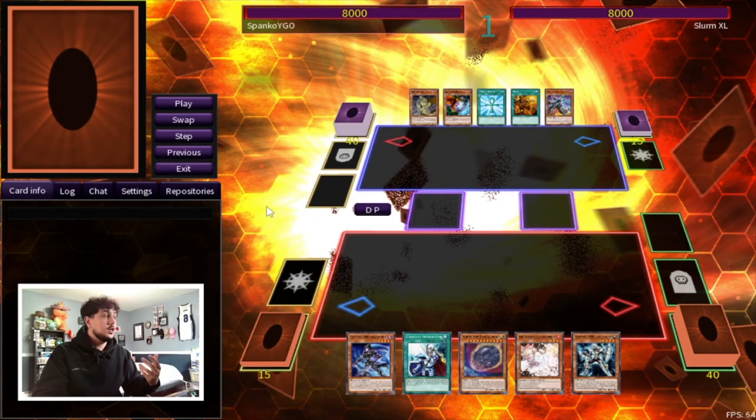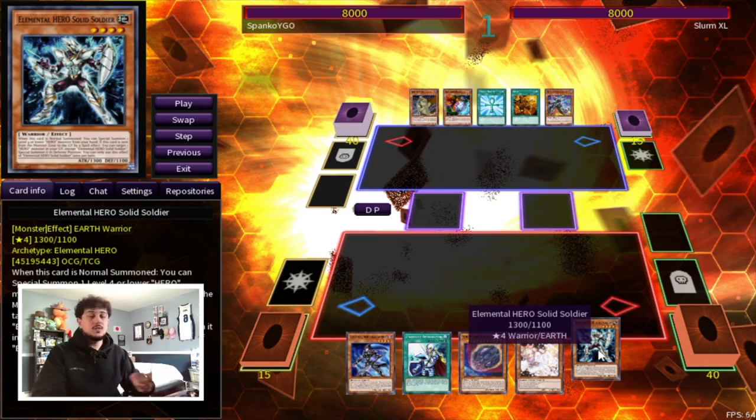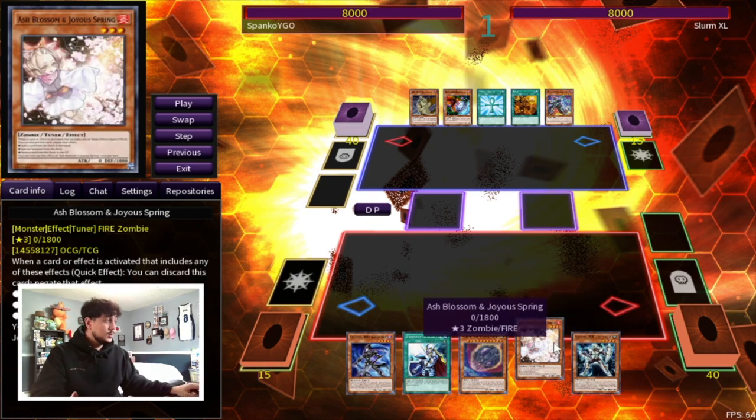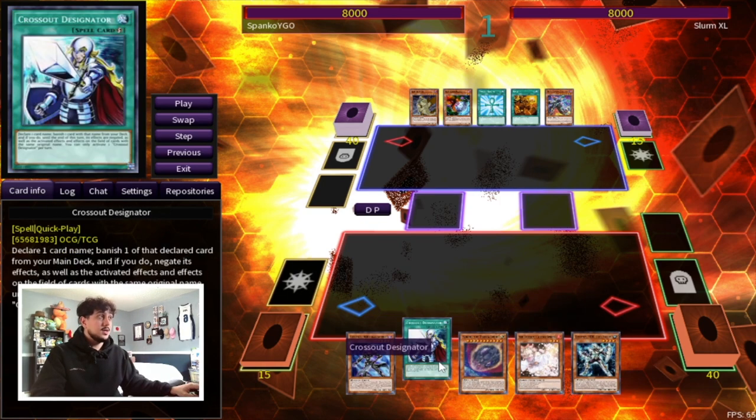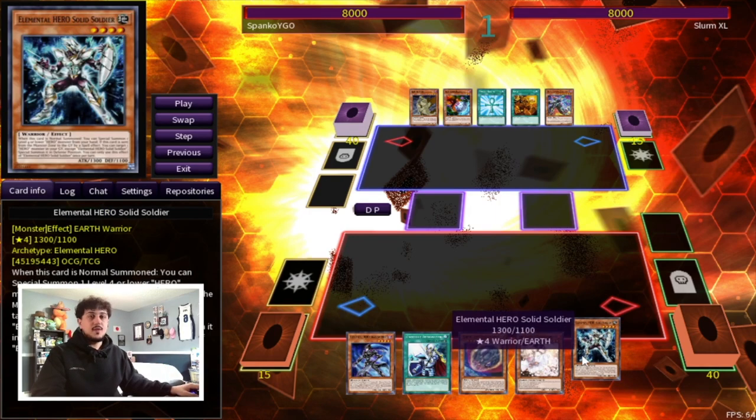To start off the first duel replay, I want to explain why this deck is so powerful — and that's because all this deck is is one-to-two card combos. Here we have Shadow Mist and Solid Soldier, your bread and butter combo. The other three cards in your hand can literally be anything. In this case we have an Ash, a Nibiru, and a Crossout, so our combos are essentially guaranteed to go through.